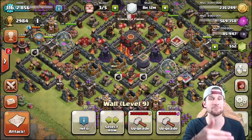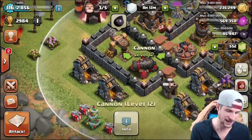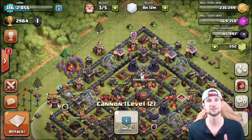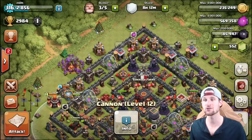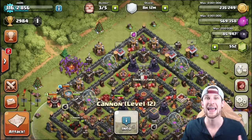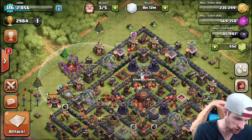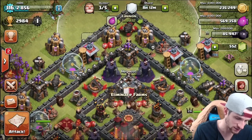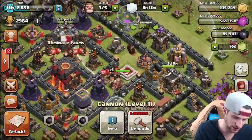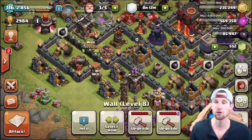If you put them back to back, you want to have the archer tower in the back and the cannon in front. As you can see, I've got an archer tower in the back and a cannon in front. You also want to spread them all the way around the base — archer, cannon, archer, cannon — so that you can see going all the way around: archer, cannon, archer, cannon, archer, cannon, all the way around the base.